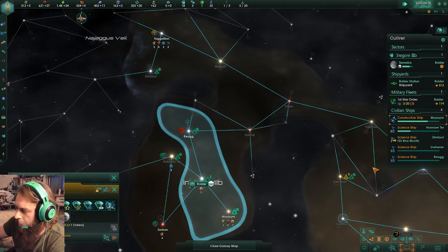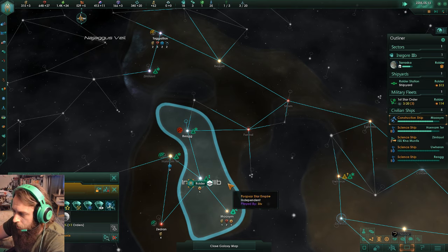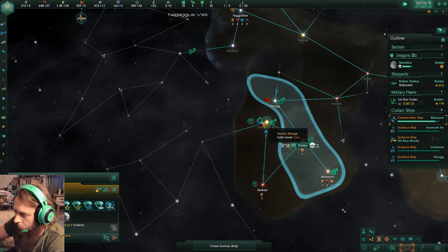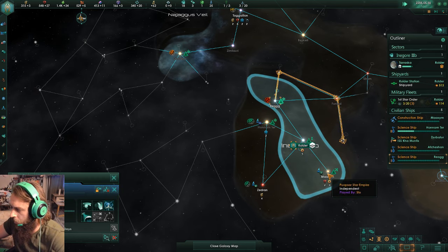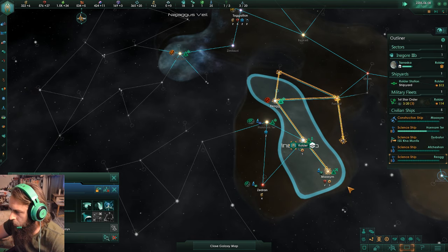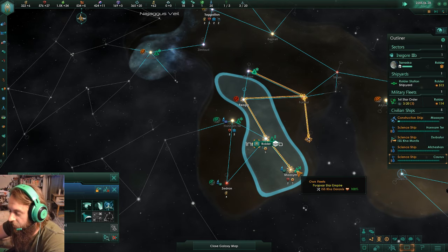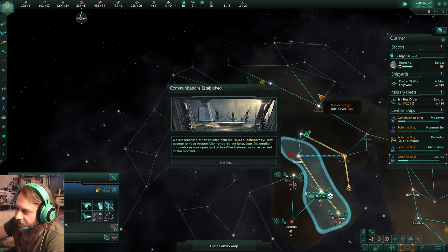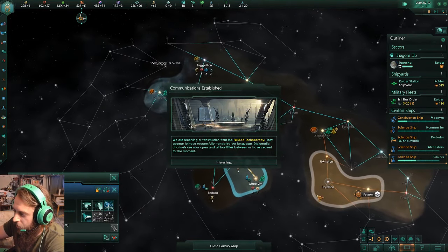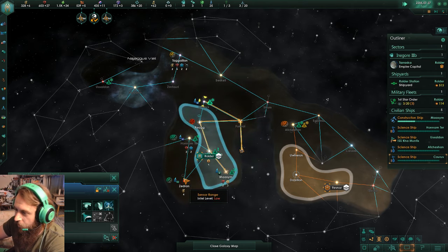I met one of the fallen empires — they are just south of me. Well, it was a good thing I didn't want to expand that way. We have a militarist Fallen Empire right in our neighborhood. That's going to be an interesting thing for us to deal with later. I guess my mission in this game now is to become a better militarist than them.